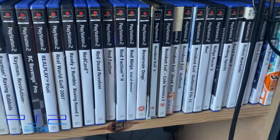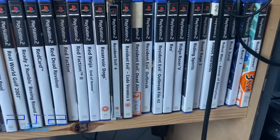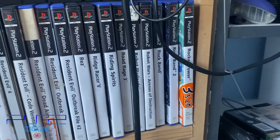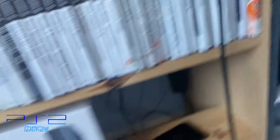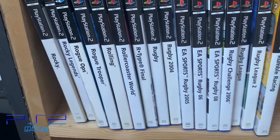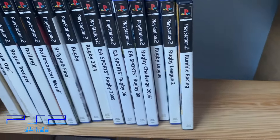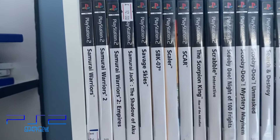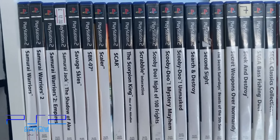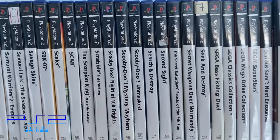R games: Ratchet and Clank - I think Secret Agent Clank is worth £60, I've got to find that. I've got every Resident Evil apart from Survivor 2, but I should be able to find that - it's not a rare game to find. Both Rock Band games on the right there. Rocky on the far left and generic rugby games - a lot of rugby games on the PS2, I don't know why, it's not that popular really.